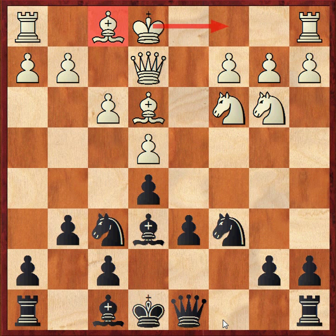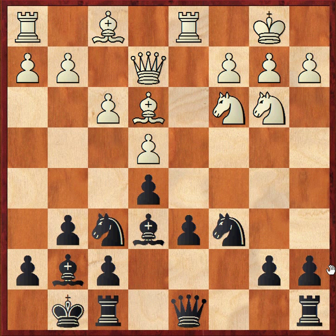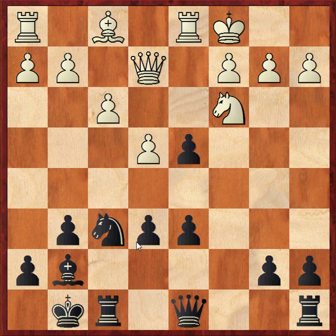So after queen e2, Black's best option is just to get on with development: bishop g7. After White castles, Black castles, and now king b1 is the main move here. If knight c5, Black can go knight to d4, which gives a slight advantage. Obviously White can't take this — take, take. Knight's going to go anywhere that looks good. Bishop, attacking the rook. You could try knight takes e6, fxe6, rook takes, and Black is certainly getting some compensation here — bishop lining up against b2 pawn, rook to b6. So this also looks fine for Black.